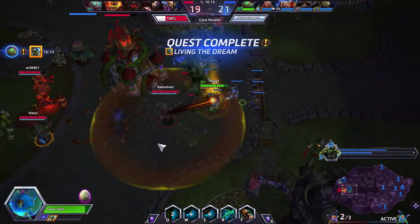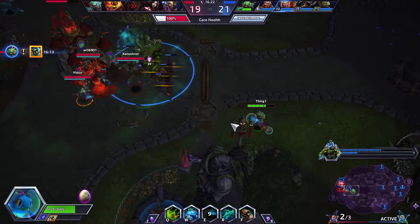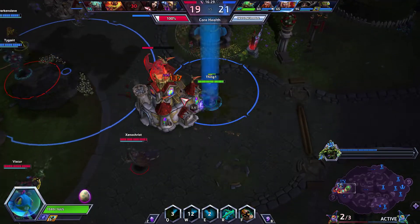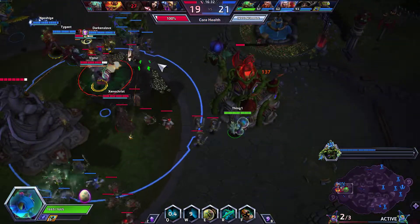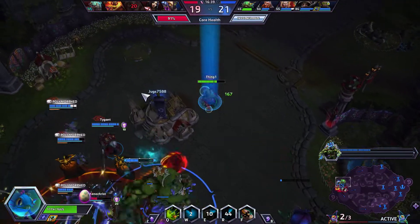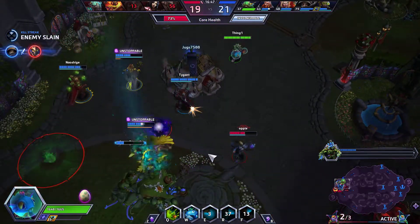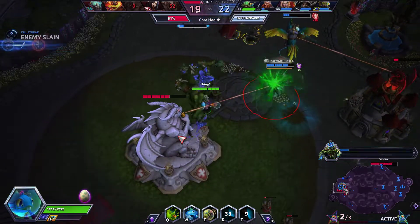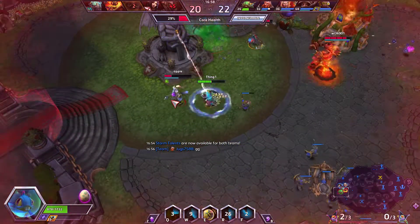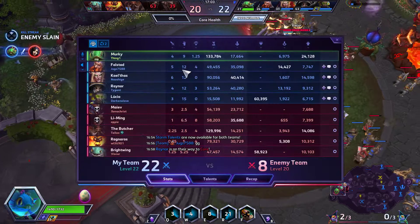The team is able to get a lot done in other areas. There's four of us and four of them on just one little Murky — we're just sitting here, living, chilling. We're going to go ahead and put our egg down just so when we die, we'll be in the action immediately. This does look like it's going to be the end of the game, so putting our egg down is probably the right play right now. We're able to get a kill and finish the game.